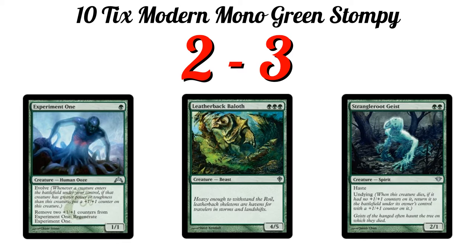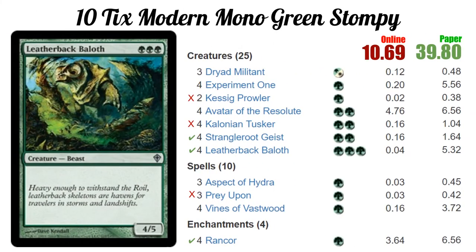Let's talk about the cards that did well and the cards that didn't. First off, the ones that didn't do so well: Prey Upon. There are just better options. It's not that Prey Upon is bad, but the fact that it's sorcery speed is a big drawback. Against super removal-heavy decks, it's hard to stick a creature to actually use Prey Upon with. For that reason it gets an X. We would rather use something like Dismember — it just wasn't in the budget.